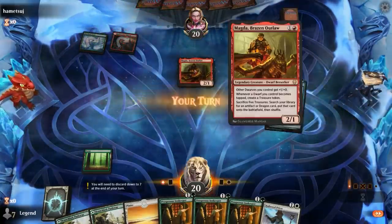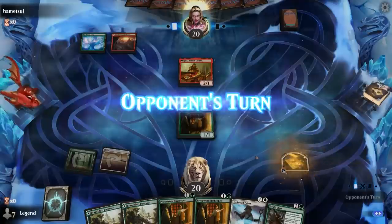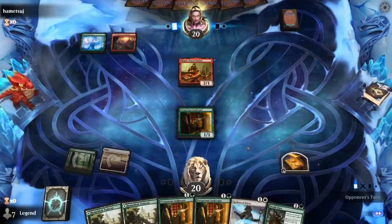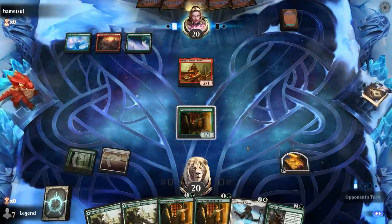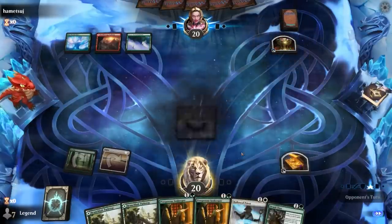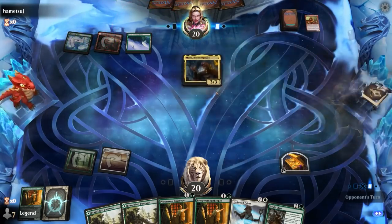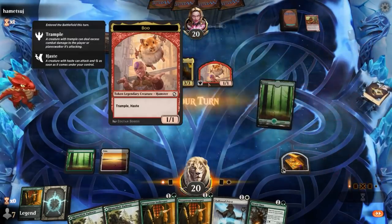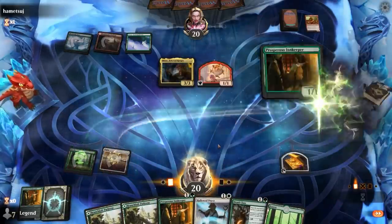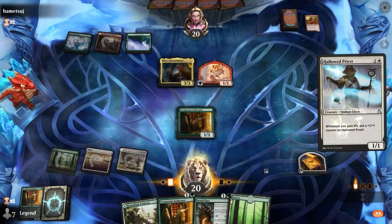We see Magda from our opponent — that might be worth blocking with Innkeeper. Don't want Magda to get out of hand. Opponent is red-green with a bit of white. Opponent gets their treasure as well and plays Beloved Ranger making a 1-1 hamster token. So I can go Innkeeper into Hallowed Priest, and then next turn before playing my land we can play Druid Class. Gotta hope Hallowed Priest sticks around.